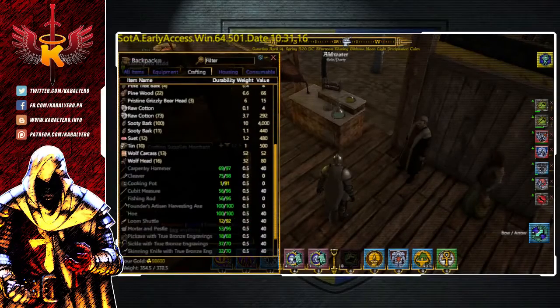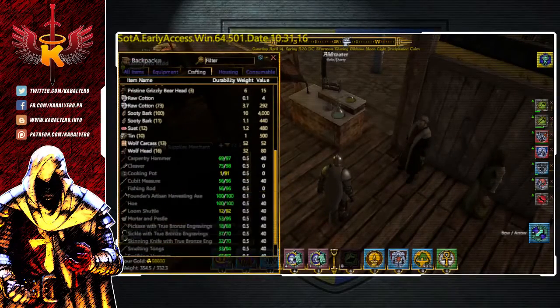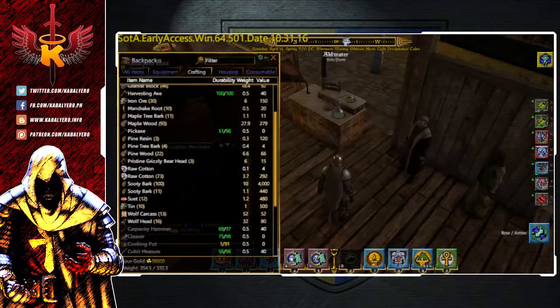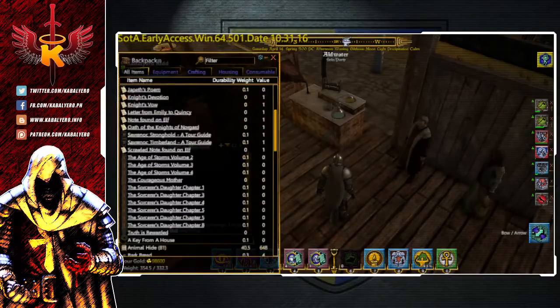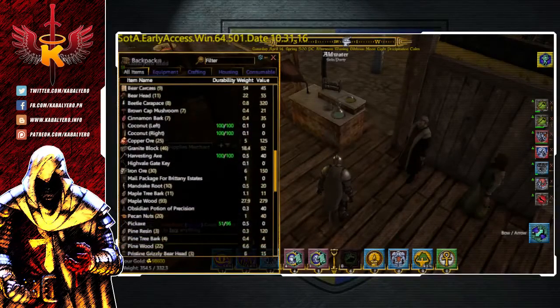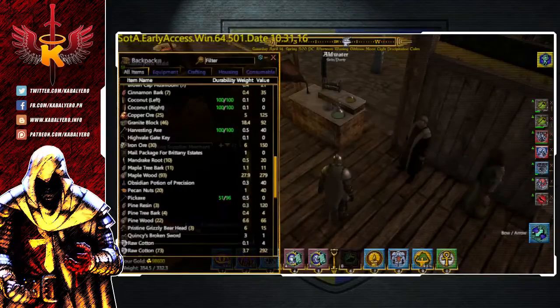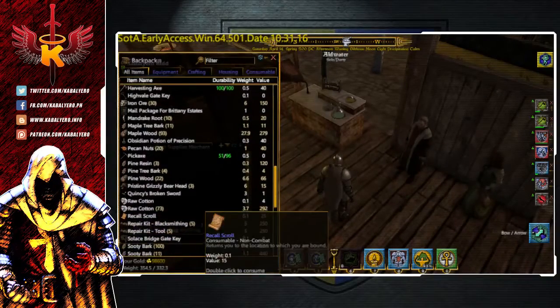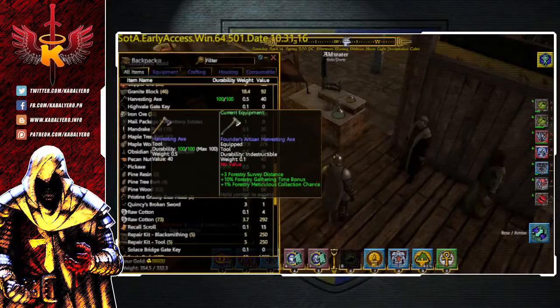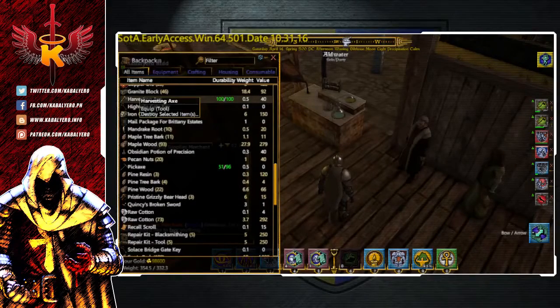I'm going to engrave it with True Bronze. If you look at my inventory, I'm already using a Founder's Artisan Harvesting Axe — this is indestructible and has bonuses like plus 3 Forestry Survey Distance, plus 10% Forestry Gathering Time Bonus, and plus 1% Forestry Meticulous Collection. But the reason I'm going to engrave this Harvesting Axe is that it would give me a much better bonus. I'm going to equip the ordinary Harvesting Axe.